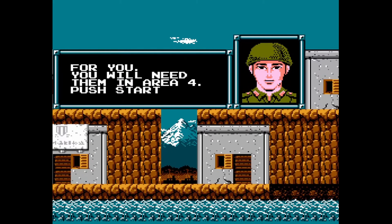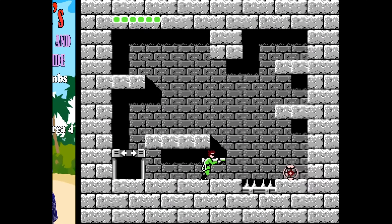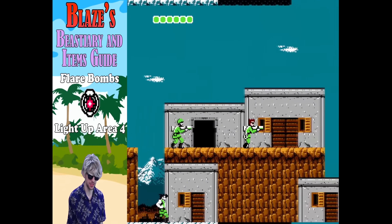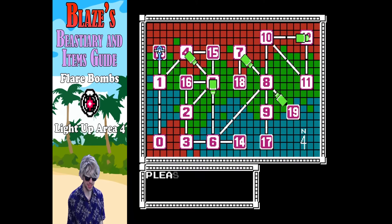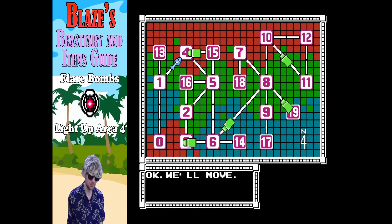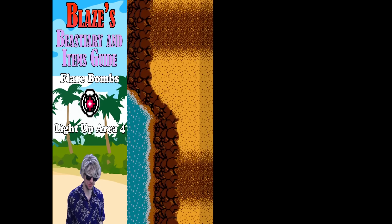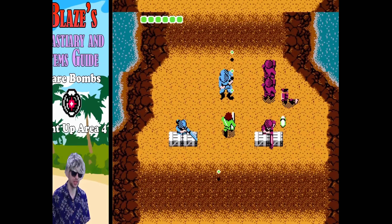Flare bombs. Getting a lot of items early on. Blaze, what can you tell us about the flare bombs? Alright, the flare bomb is literally only useful in Area 4 to light up the darkness of those caves. You don't even need it, honestly — you can still see the outlines of the enemies and the spikes, so you can still get around without it. If you want to use it, go ahead. Otherwise, the energy recovery is not a bad item on that particular level. But we're never gonna be using the flare bomb again, so if you just want to check it out, use it — you only have to tap start once, use it before you even go in the cave and it'll still work. But that's what the flare bombs do.